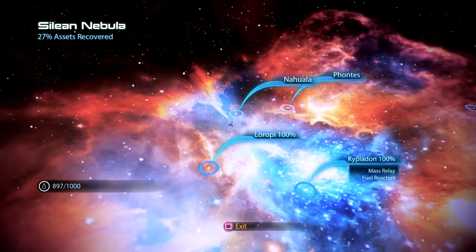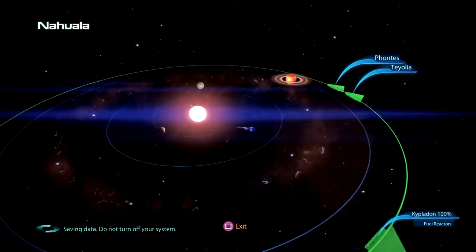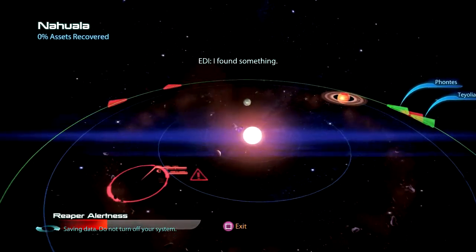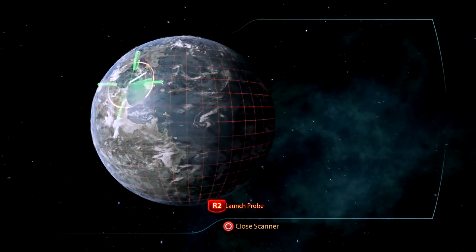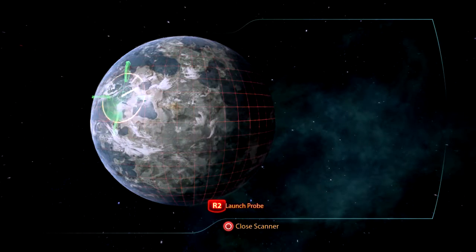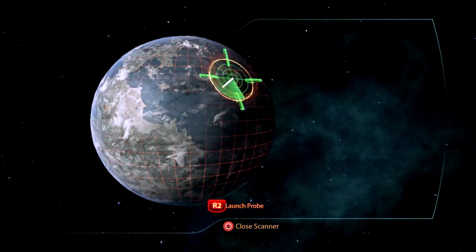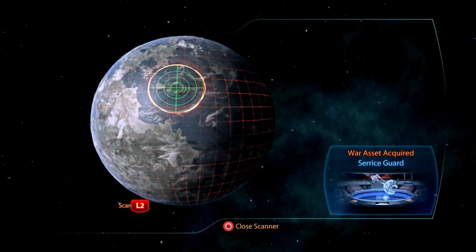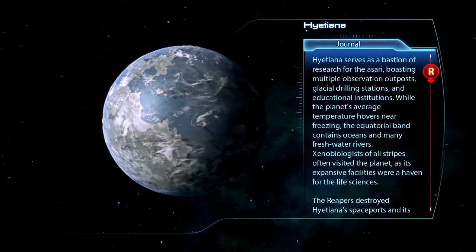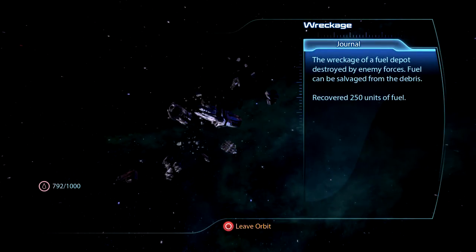Let's move to Nahulu or however you say that — I should probably stop trying to pronounce these names. Let's start our scan here, kind of looks like Earth. There we go — Cerise Guard. Let's pick up the fuel and bolt out of here. Reapers eluded.